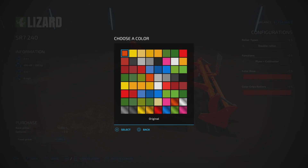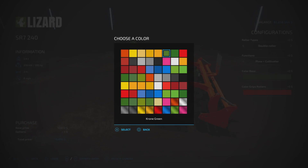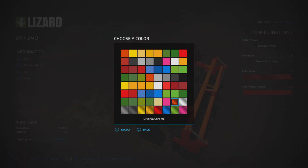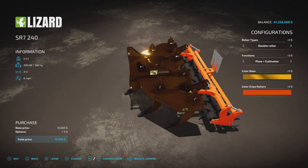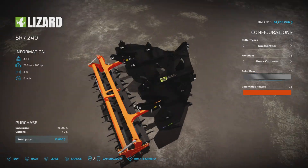Color base — we have a number of options: lots of yellows, some greens, and also some interesting chrome colors. Very nice. Pink chrome. We have gold and light gray.